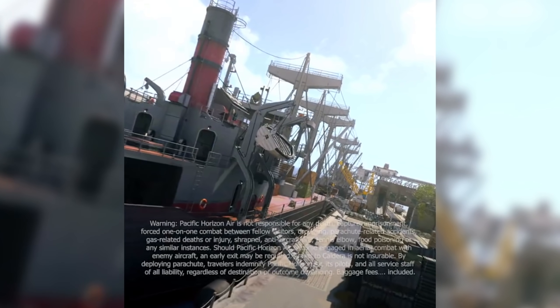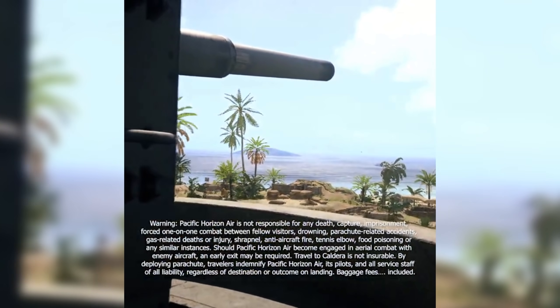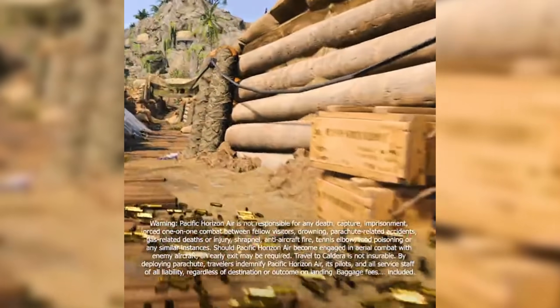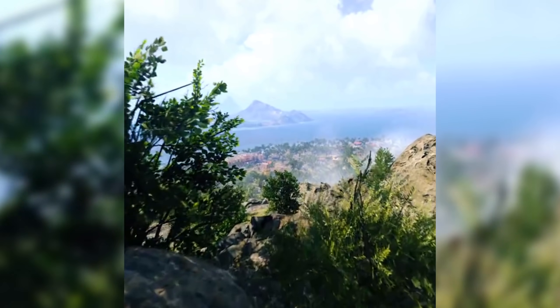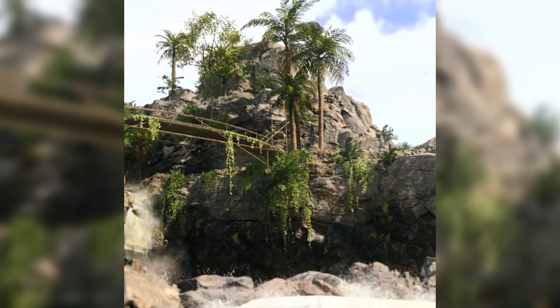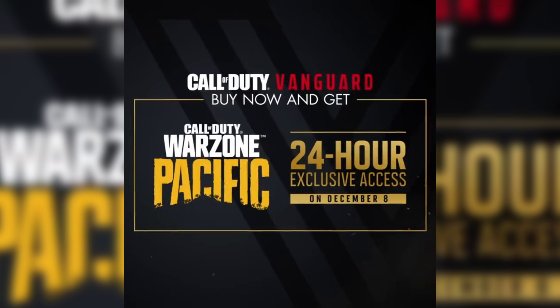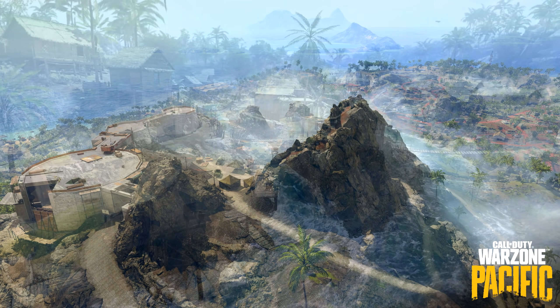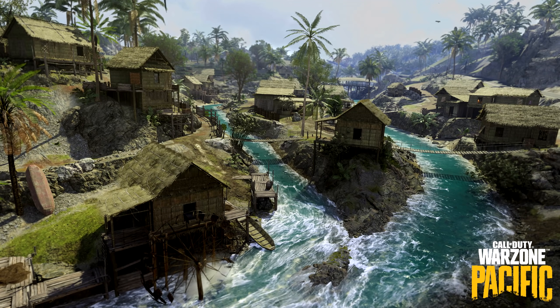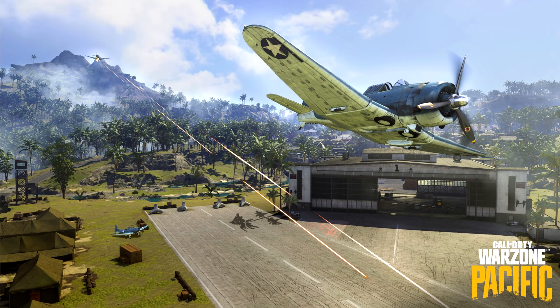They are finally bringing explosive canisters to the map. These have actually been in Warzone before — active for like one or two days a very long time ago — where you could find them around the map, pick them up, throw them, and they'd explode. Looks like those are coming back with Caldera. It also turns out there will be no swimming added to this map. A lot of people were speculating about a swimming mechanic, but instead, the water areas within the playable space of the island will be shallow enough that you can wade through.